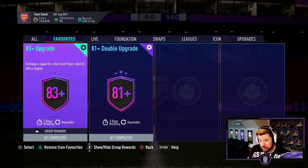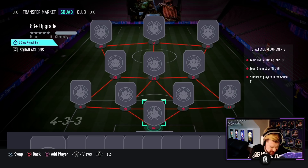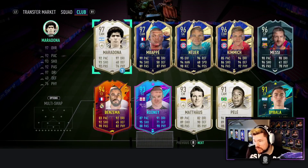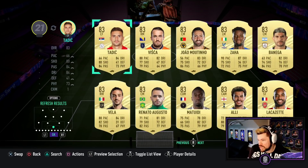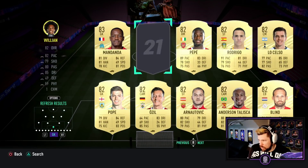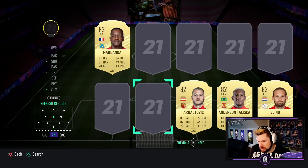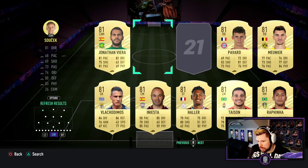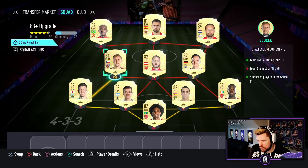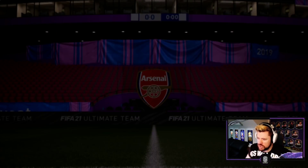They are both repeatable. 83 plus rated rare player — this better not be an 83 rated squad. An 82 rated squad for an 83 plus rated player — it just doesn't sit well with me. I just feel like it's a rip-off. Let's pop it in — it doesn't require much chemistry, which is quite nice for an 83 plus, but I think an 82 rated squad is just entirely unnecessary.